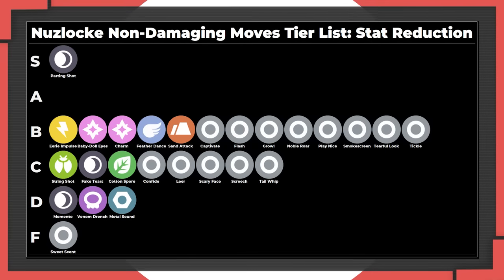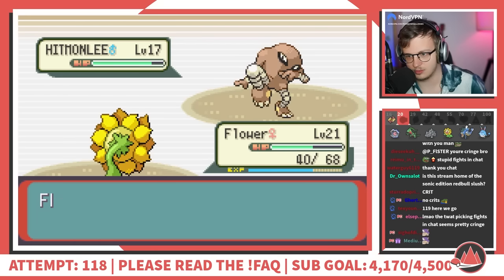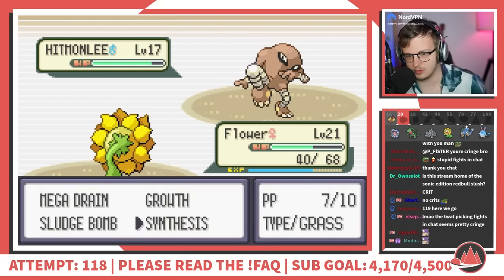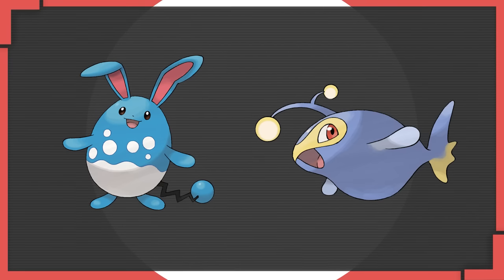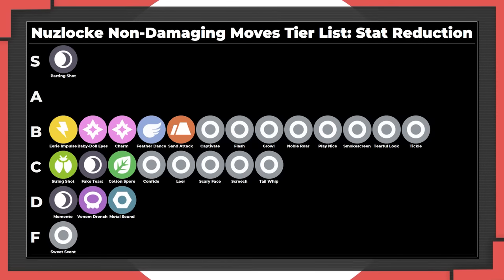Next up we have reduction moves. Sometimes the answer isn't to buff your own Pokémon - it's to nerf your opponent. These moves are also often used in conjunction with setup moves: reduce an opponent's stats and then switch to your sweeper to set up. Usually these moves will be used by some defensive support Pokémon that can afford to take the hits to help you set up a favorable position for another Pokémon.